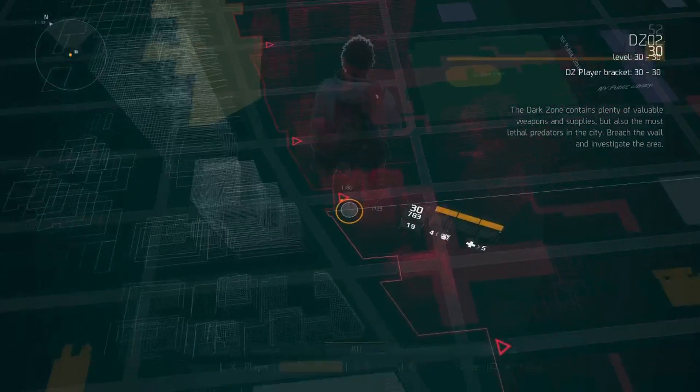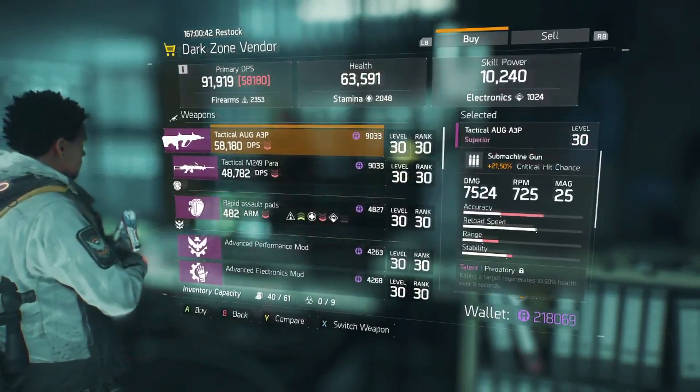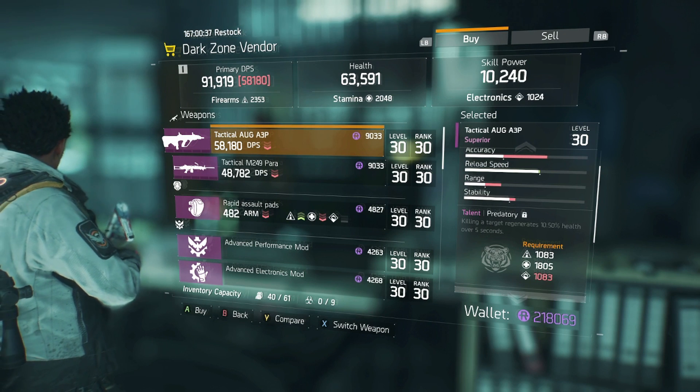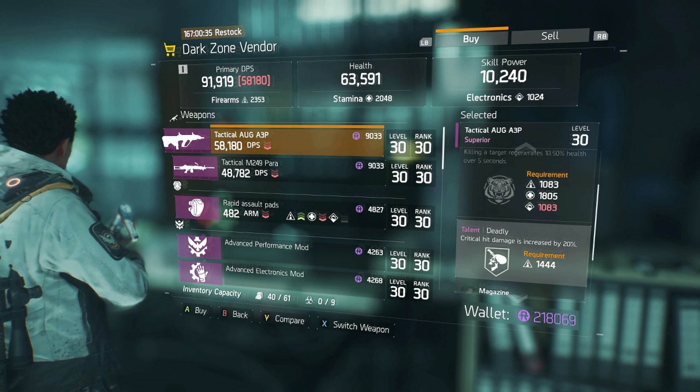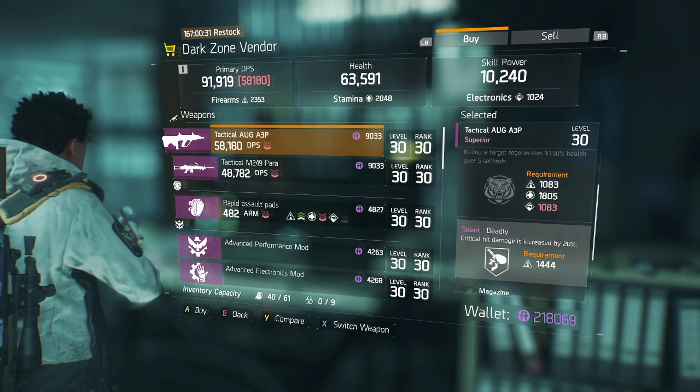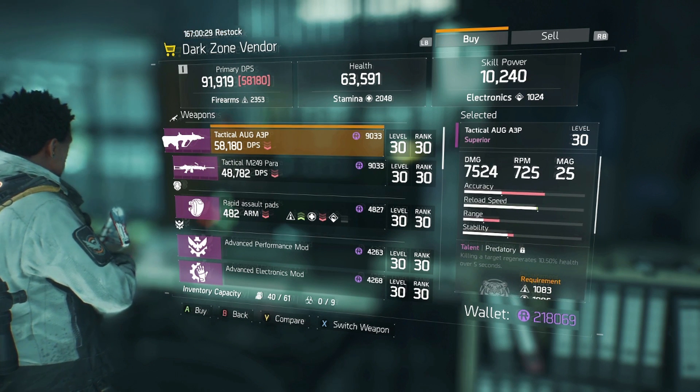Here on West 39th Street by Broadway, there's a tactical AUG with predatory: killing a target regenerates 10.5% health over five seconds. Critical hit damage is increased by 20%. That's up to you guys.